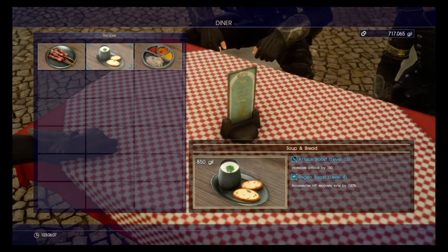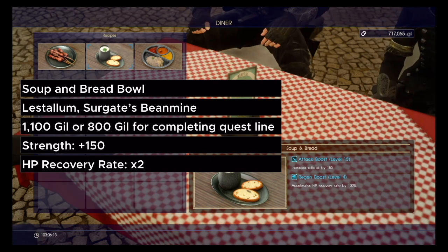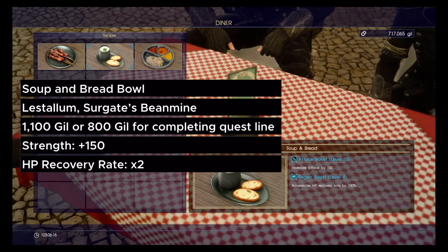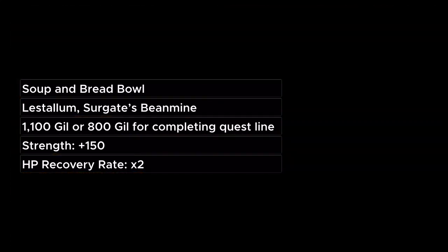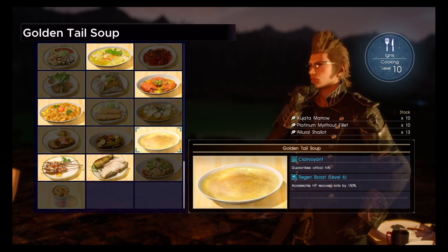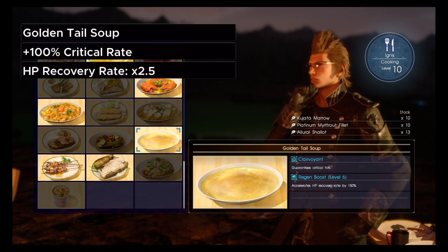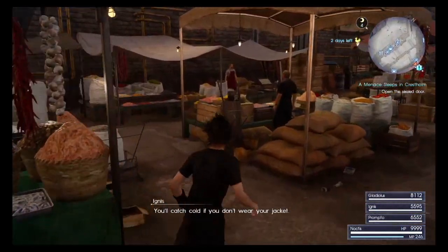You've got to eat food now. You can eat the soup and bread meal from Lestallum Sergate's Beanmine for 1,100 gil, or 800 for doing all of his quests, which will increase your HP recovery rate times 2 — so everything we've added up will be doubled. But there is a better option from Cooking: the Golden Tail Soup from reaching rank 10. This gives you not only a 100% critical rate, but also 2.5 times the HP recovery rate, which is 50% more than the Diner Soup and Bread.